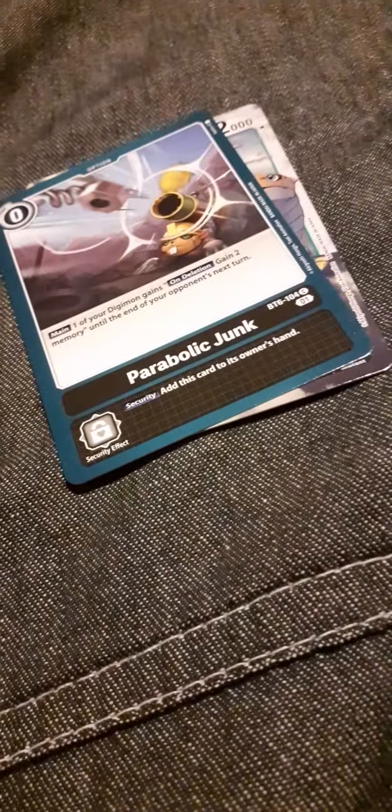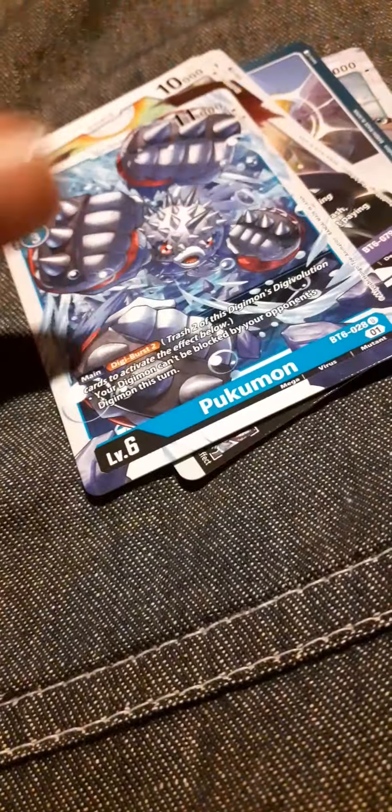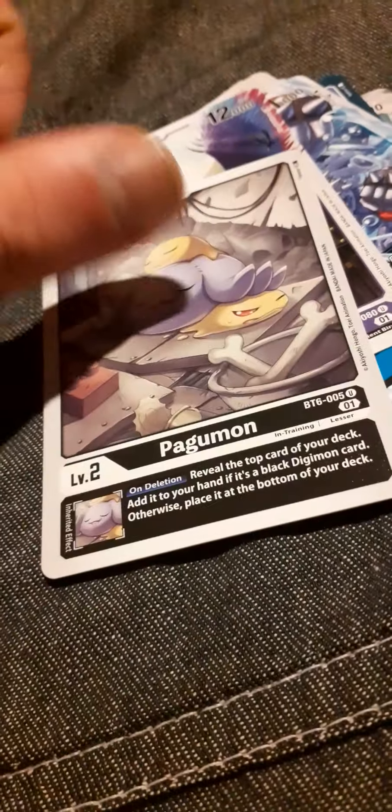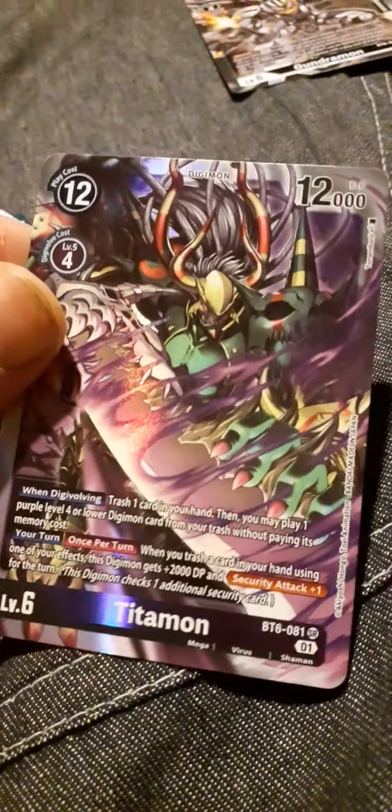There we go, let's see what we have in the next pack. We have an Eldredimon, Parabolic Junk, Leakmon, Baluchimon, Gigadramon, Strawbmon, Murcusmon, Pokemon, Ornusmon, Pugamon. Another Gundramon. That's pretty cool — and a Titanmon. That is pretty awesome.